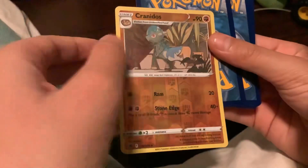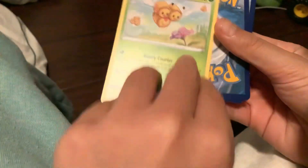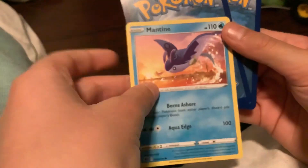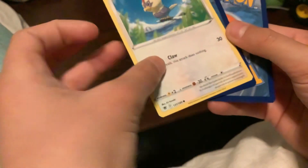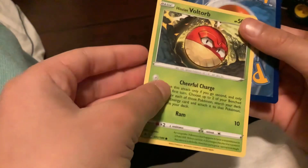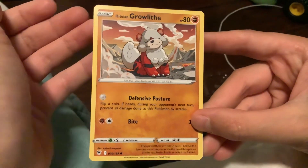Now we got — a dinosaur. A combi, a mantine, oh shoot, a rufflet, a vault orb, and a little cute growlith.